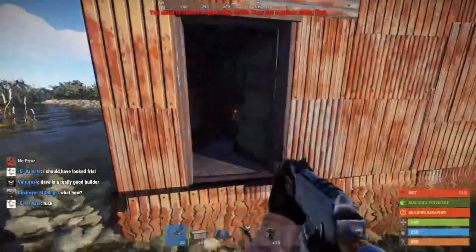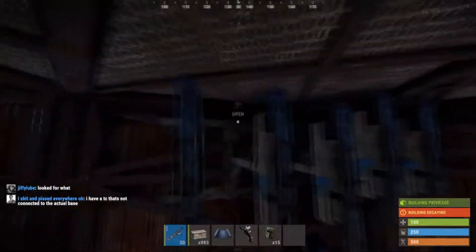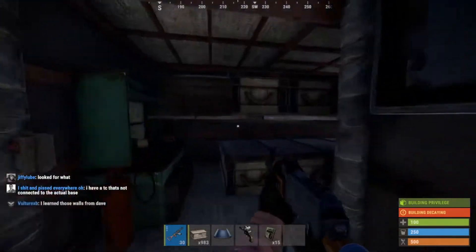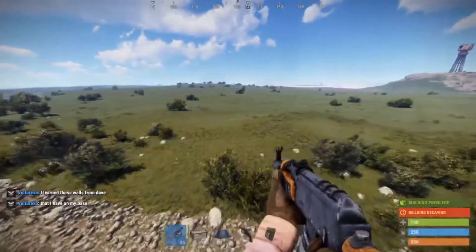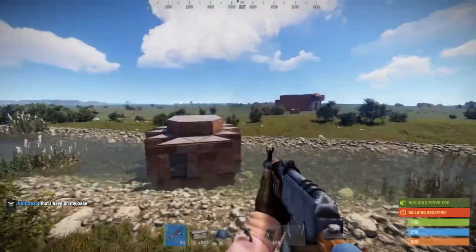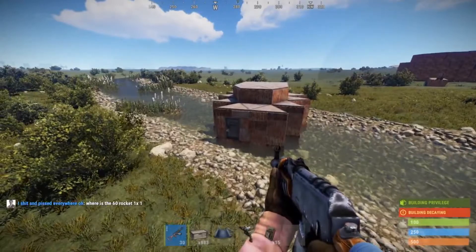Quick tour of the finished base: go through here, through here — yeah, those shotgun traps would shred you. Through here you've got your loot room, your vault, and your honeycomb. That's the entire base. If you enjoyed this video, make sure you give it a thumbs up, leave a comment with suggestions for other bases, hit that subscribe button, and I'll see you guys next time. Peace.